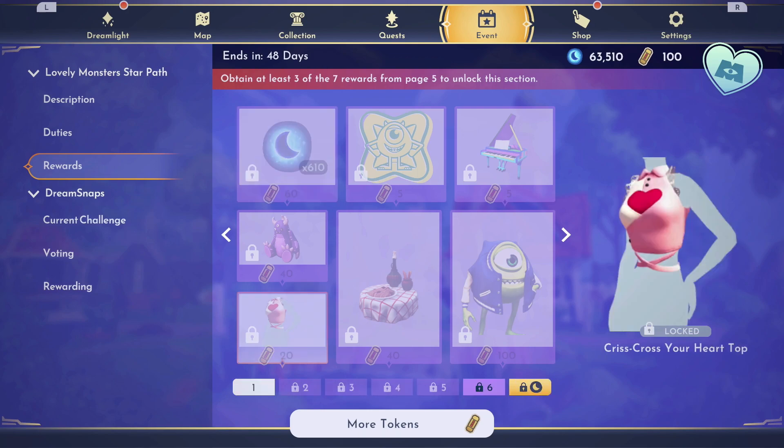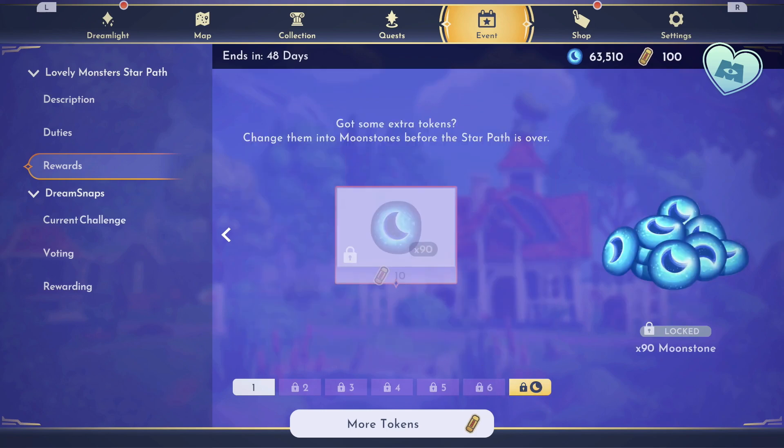On our final page, if you collect not just 3 items on every page but every item on every page and continue to do the tasks, you will be able to exchange those tokens you earn back into Moonstones to give you a little bit more of a discount on the path.